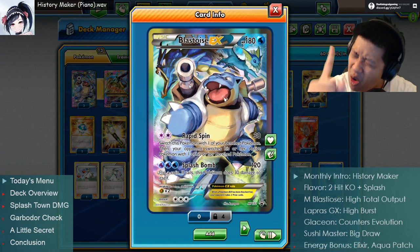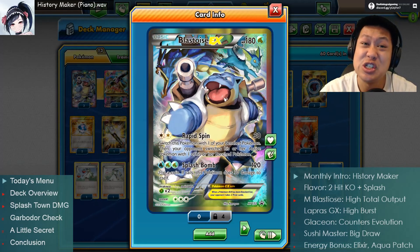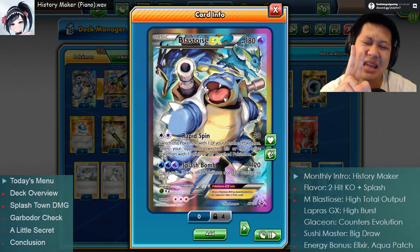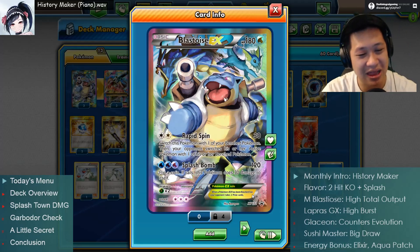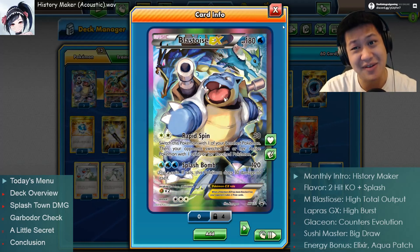We also have regular Blastoise EX. There's only one meaningful attack on this guy - Splash Bomb. Two-shot kill even on big GX Pokemon, and one-shot on Garbodor even in its EX form. Still relevant if you can't get to Mega evolve. Very relevant, Mega Blastoise.